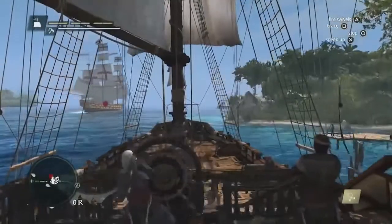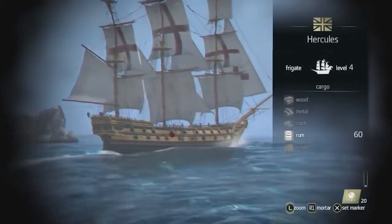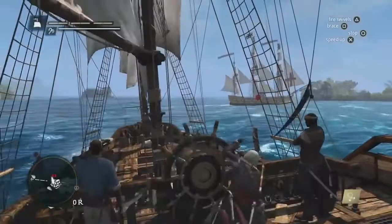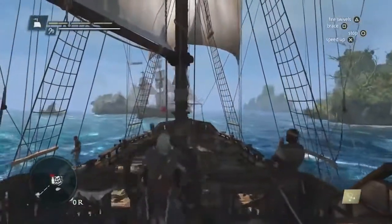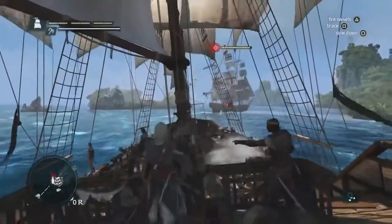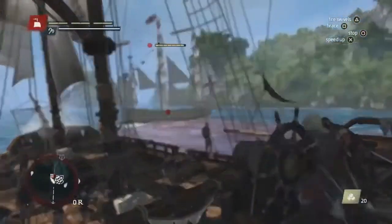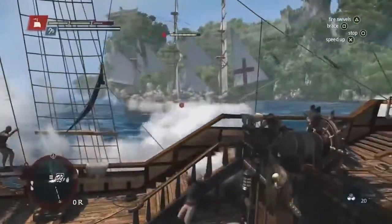We've seamlessly gone from a ground chase right into a naval chase. We could destroy the ship and complete the contract that way. But using the spyglass, we can see that he's carrying a lot of rum. Rum is important in the economy system — it's one way of making a lot of money if you sell it properly. So instead of destroying the ship, we're gonna plunder it. Here you can see the upgrades we've made to naval combat: using the front cannons, you can shoot chain shots to slow down the ship. Using the new round shot mechanic of trajectory aiming, you can aim through the hull and do a lot of damage.